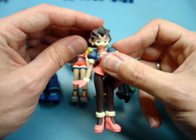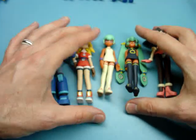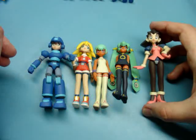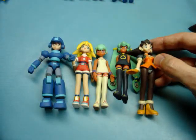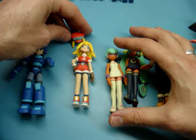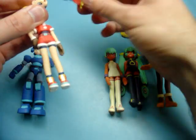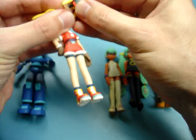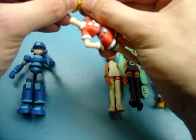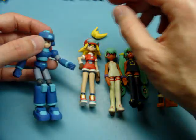Some of the appendages on characters other than Rockman aren't that movable, but the heads bobble around, which is cool. We've got Tron, Yuna, Sarah, Roll, and Rock. These have a few alternate versions — Tron comes in pink or orange. Roll also comes with a hat, and you can actually swap out her face and put different hair on the back, so with a swap, she's got a hat.